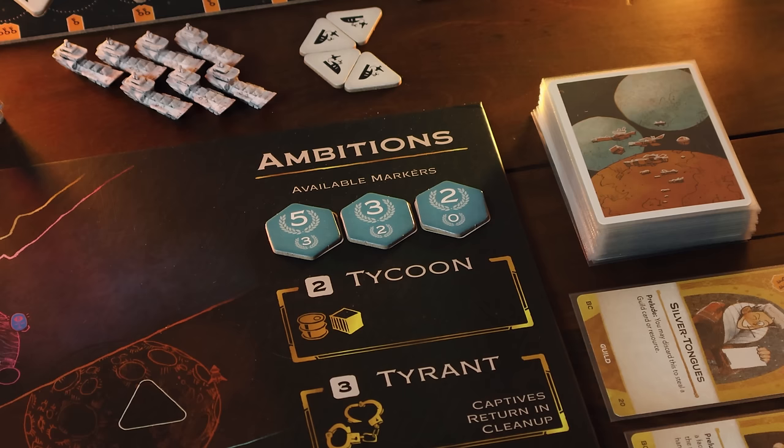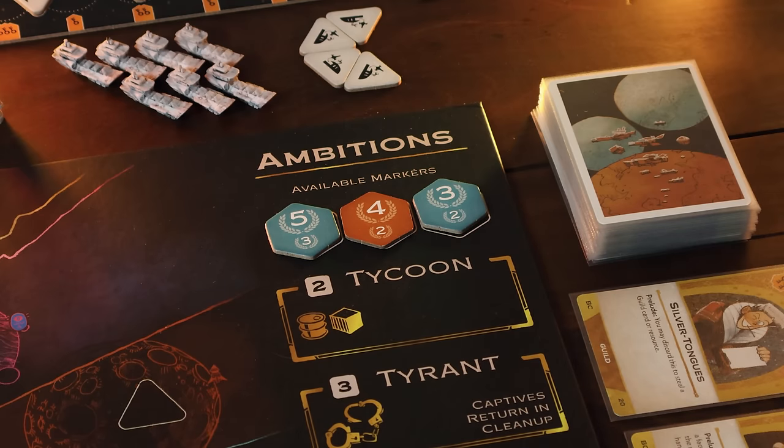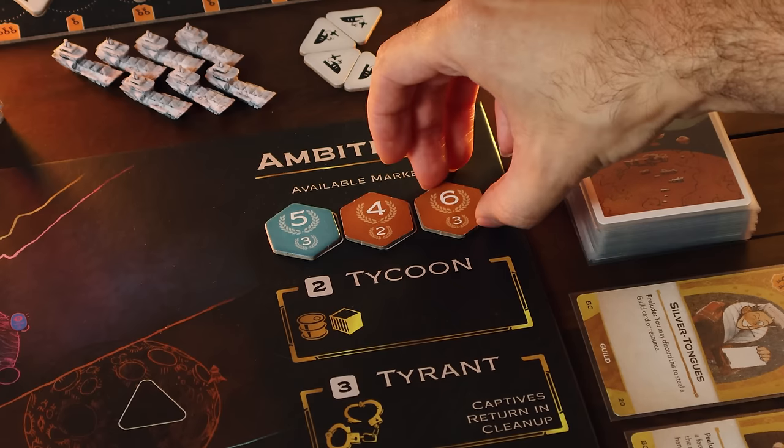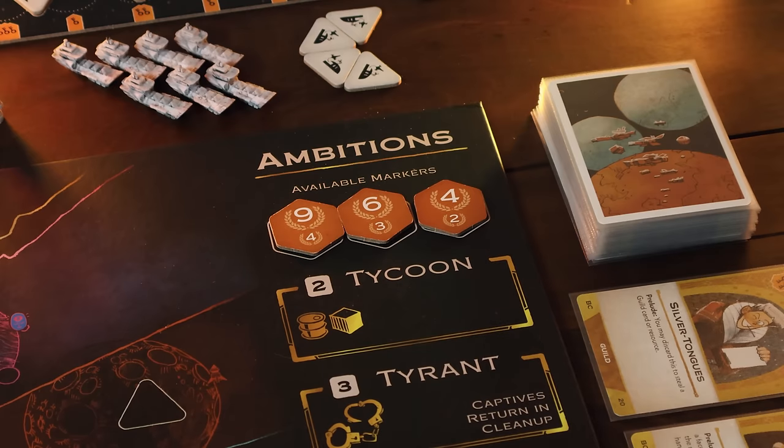There are only three ambition tokens, with higher and lower numbers. You must automatically take the highest available ambition and place it in the declared box. But at the end of each round, the lowest scoring token gets flipped to its orange side, giving even more victory points. Over the course of the game, these victory points grow more and more as chapters go by, meaning players that are behind have the opportunity to get a lot more points later — nobody is ever truly out.